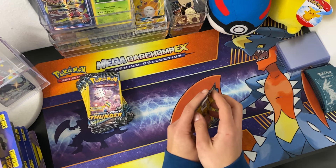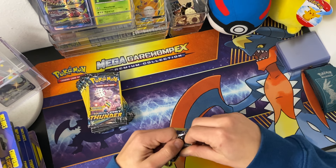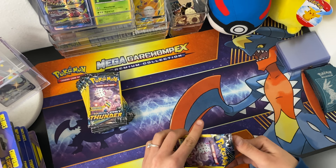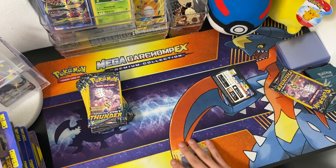Might as well start digging in. All right, here we go. I got a little card there. Ultra Beast, Larvstar, and Amina.